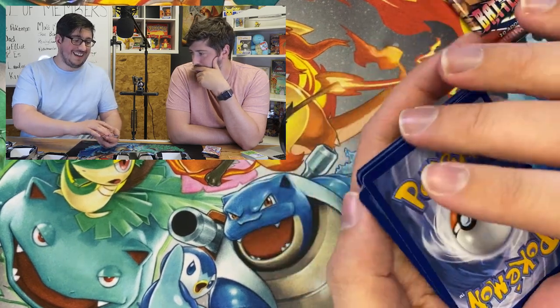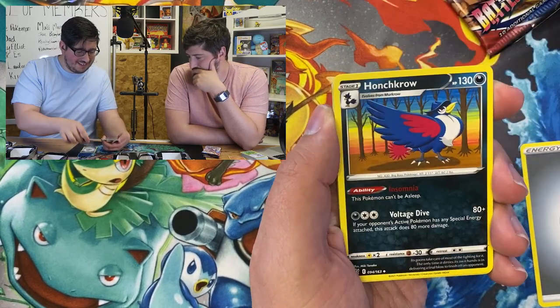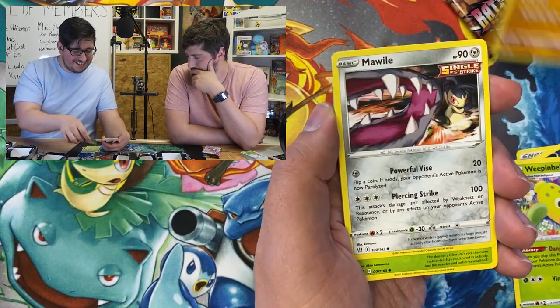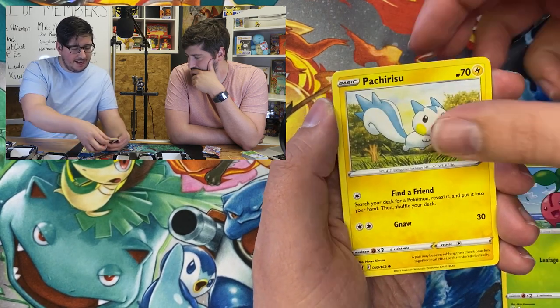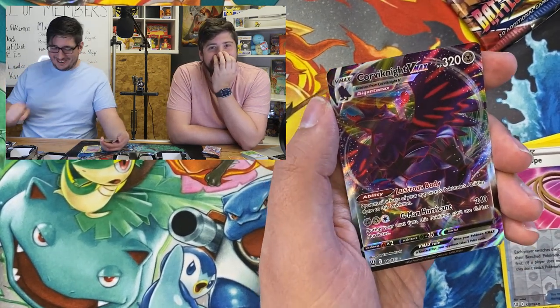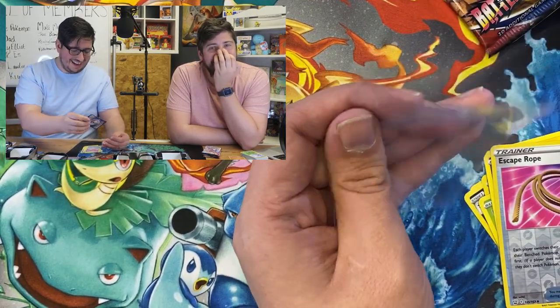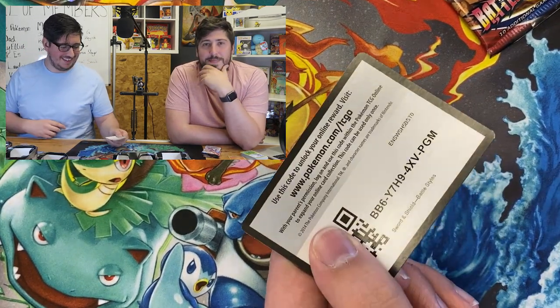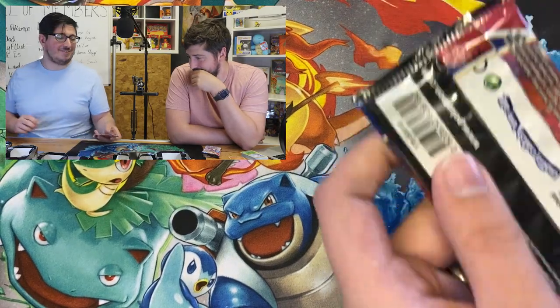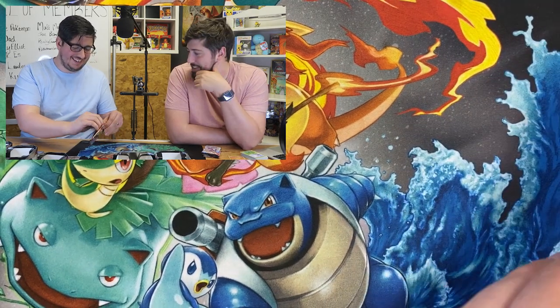If you get a pull in these last two, that means Empoleon has had a 100% pull rate in a whole case. Psychic Energy. Siege, Corvisquire, Weepinbell, Onix, Marwile, Cherubi, Glameow, Reverse Escape Rope, Full Art Corviknight VMAX. 11 of 11 pull rates so far for Empoleon! We've got one pack left and this one pack could ruin it all. I'm dreaming of the title to this video right now. Can we get a 100% pull rate in Empoleon?